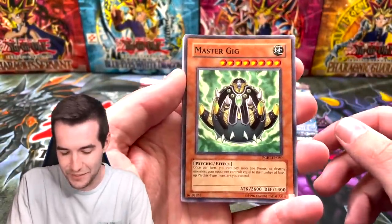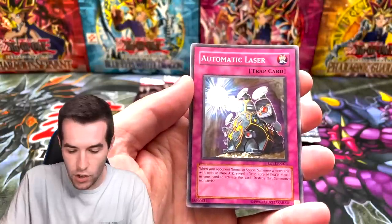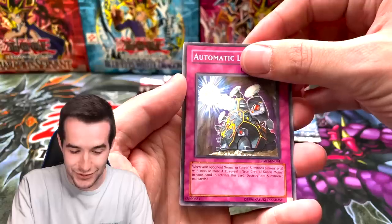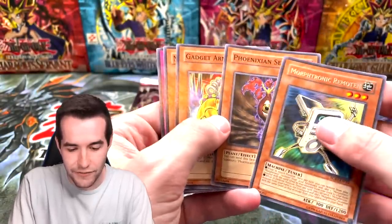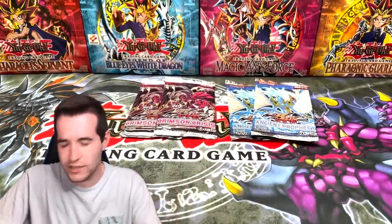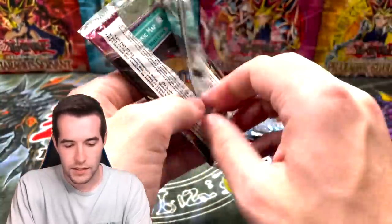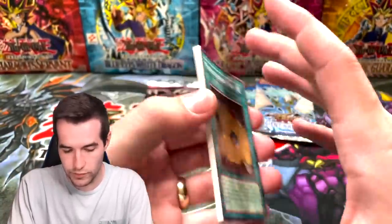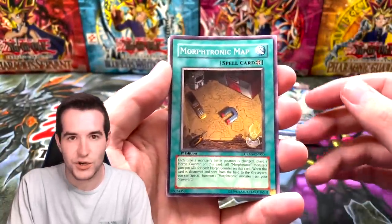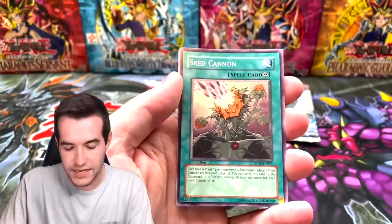Let's start with Raging Battle since it's unlimited. Can you imagine pulling like a ghost rare from each set? We have a Master Gig — come on, Repair Unit, Automatic Laser, Morphtronic Remoten, Phoenix, and Seed — that's okay for an unlimited pack. Now Crimson Crisis — cards are slightly warped. Blackwing Bora the Spear, Salt Mode Activate, Seed Cannon, Shining Silver Force, Trap Eater, Prevention Star, and Assault Counter.